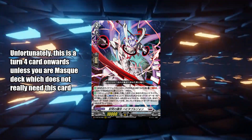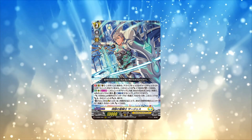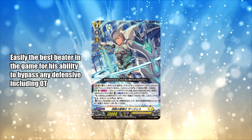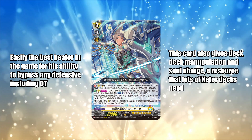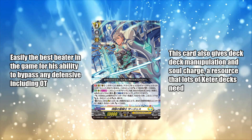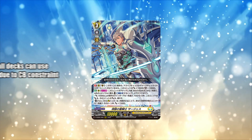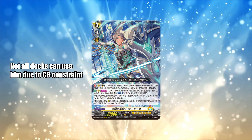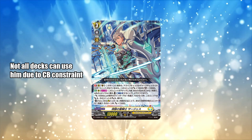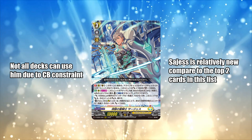Then we have number 3: Divine Knight of Deeply Luster, Gem Suggests. In my opinion this is the best beater in the game, as it is capable of beating over anything — inclusive of triggers — on top of giving some deck manipulation. In my opinion that is all it needed to be at number 3 on this list. The only reason why it doesn't rank higher is that not all decks are capable of using it as effectively, since some decks do use more counter blasts than others, but it is still a very easy-to-include generic card for any beater deck.